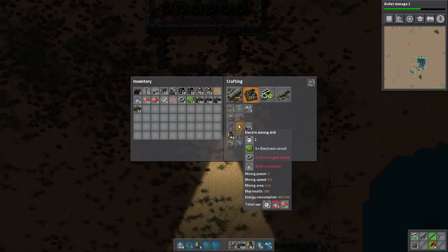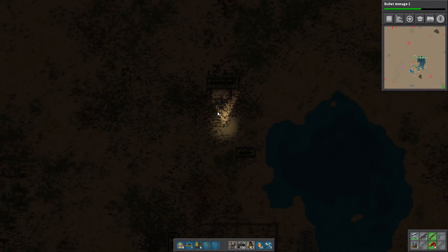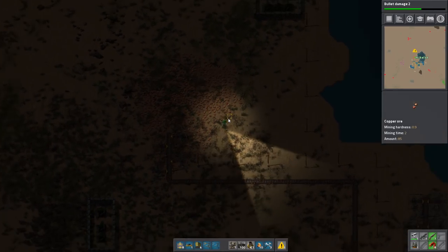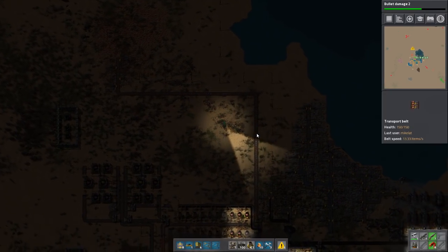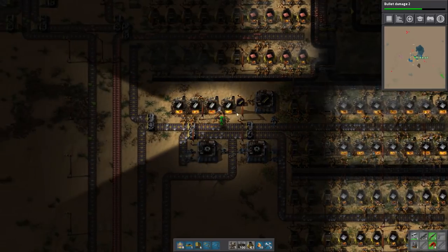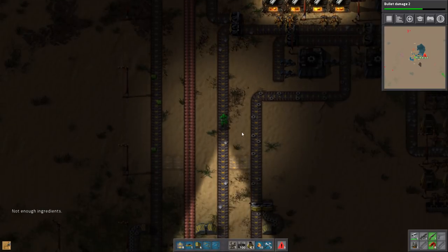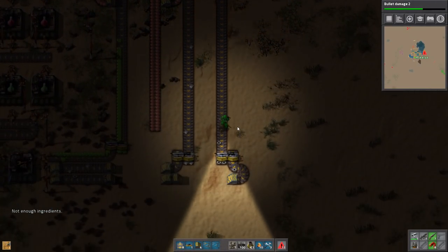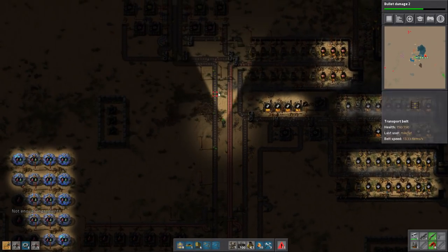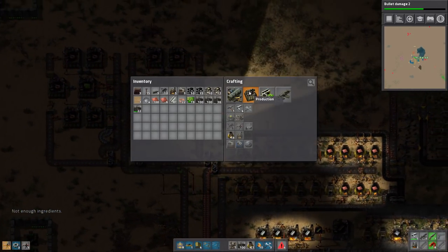Let's go get the two minor drills that I had going here. We've got to take out that base unfortunately. We're out of stone bricks — that's not fun. We may actually have to make a temporary thing down at the bottom to tap into that. We also now need electronic circuits, and copper needs to be increased as well — it's a copper problem here.